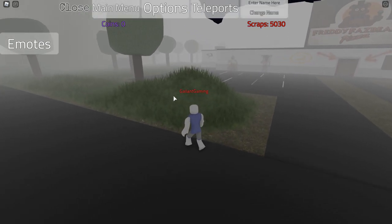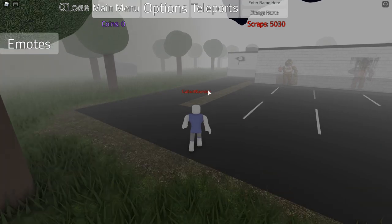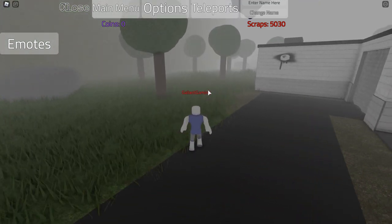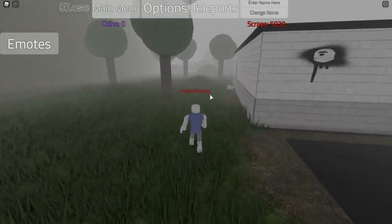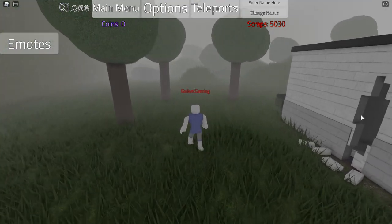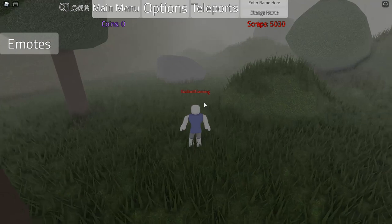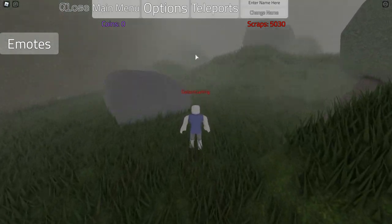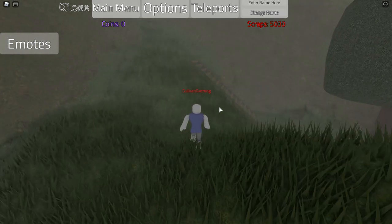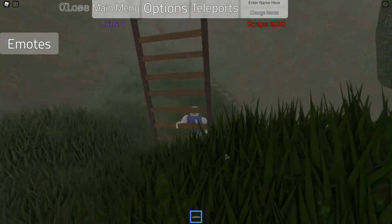We're going to go to the back left-hand corner of the abandoned pizzeria, and there will be a tool back here that we can use to climb up to the top of the golden statue a lot easier. So just follow me — we are going to go in the back corner of the map, behind the pizzeria, past that hole in the wall, past the dumpster, past all this stuff. And you'll see it — it is a ladder. All you have to do is run over and click it, and you'll have a giant ladder.